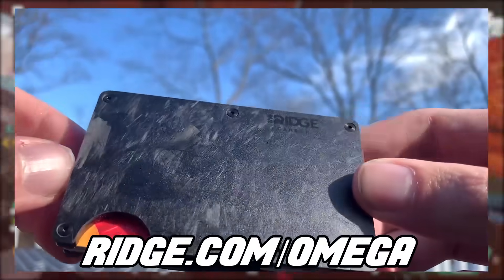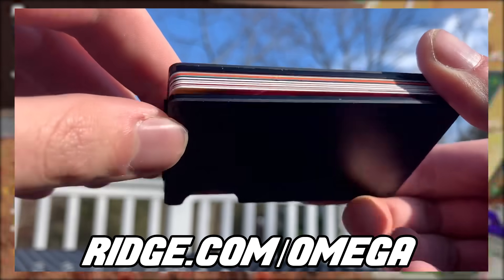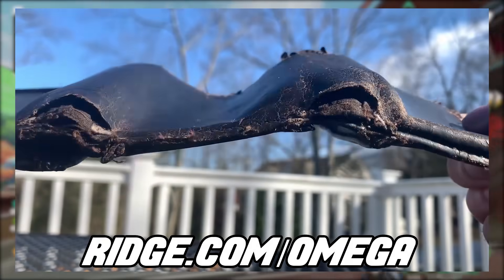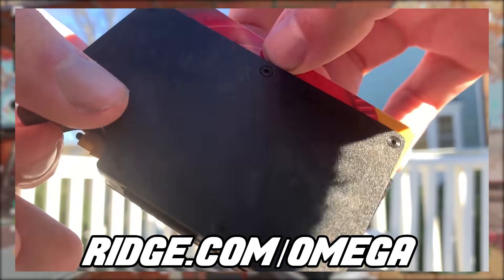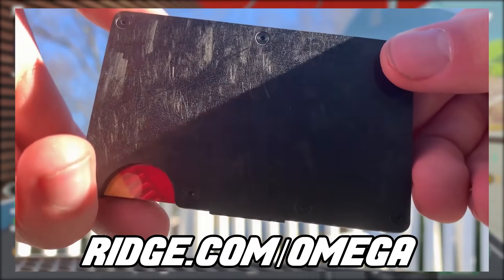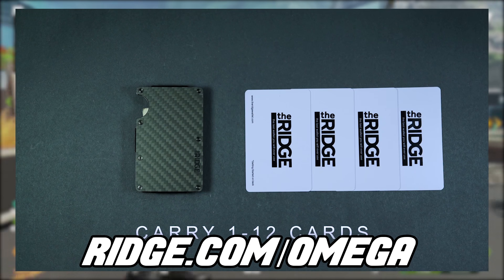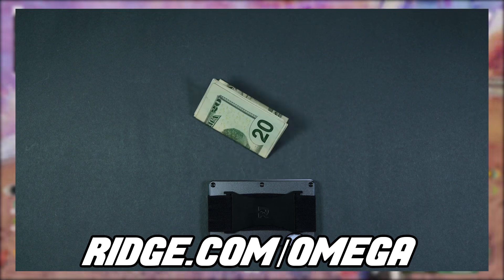Today's video is brought to you by the Ridge Wallet. It's light, sleek, and industrial — it doesn't fold or awkwardly bulge in your back pocket. This seriously changed my whole pocket situation. My old wallet, which I've had for about four years, is literally coming apart and the card pockets became way too loose. Ridge Wallet holds up to 12 cards and has a strap for cash. There are over 30 colors and styles, including carbon fiber. Ridge is the perfect gift for the holidays — get 10% off with free worldwide shipping and returns by going to Ridge.com/Omega and using code Omega at checkout. Thank you to Ridge for sponsoring today's video.